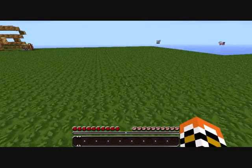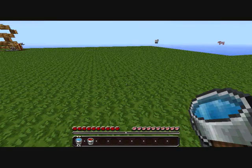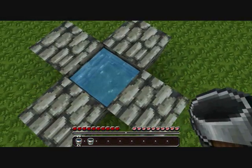Now we need lava — water bucket and lava. First put lava, then water. There you go, that's very nice.